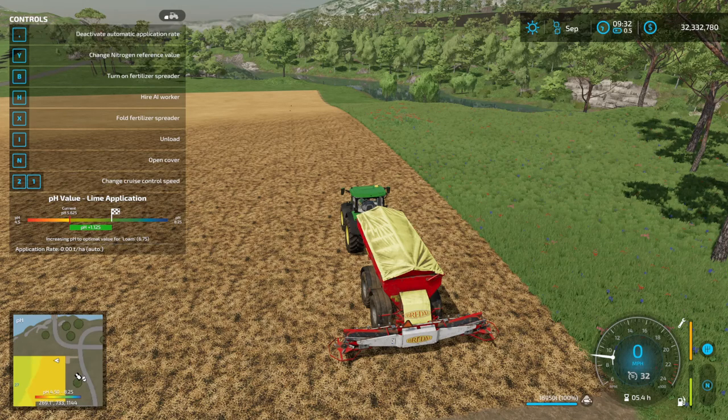I would recommend leaving automatic application rate on, so that you don't either over-lime or under-lime. Either one is going to be bad and will decrease your crop yield, and it'll also decrease your environmental score. I'm not quick enough to manually adjust it, so I'm just going to let the tractor's computer do what it would do in real life and control the lime levels. So let's get started.